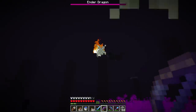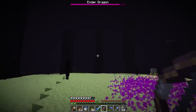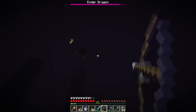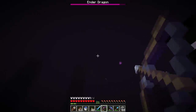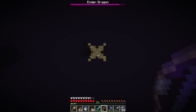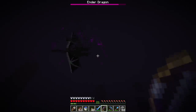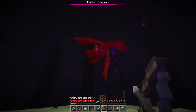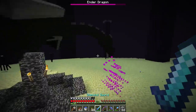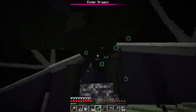Even on hard difficulty the Ender Dragon fight isn't that tough if you get lucky with a dragon that doesn't care. It's really just a game of patience — hitting a moving target and swinging your sword when it lands. My bow shot is fairly not good, to put it nicely. I think it's trying to land — that's when we can really get a lot of damage in with our sword.